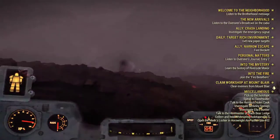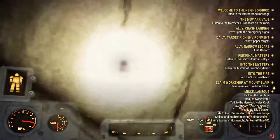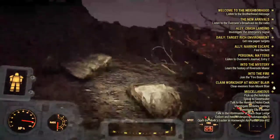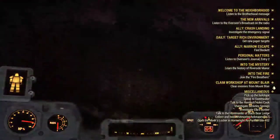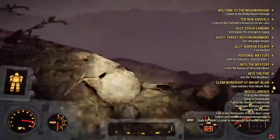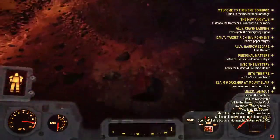We are headed down there. We just keep going straight. Power armor will be beneficial because you're going to be jumping down until you get to your next destination, which has mole miners and also could have a scorched beast. So yeah, watch out for that.